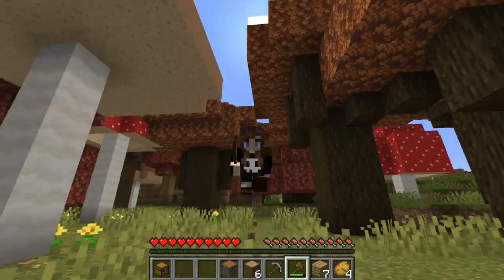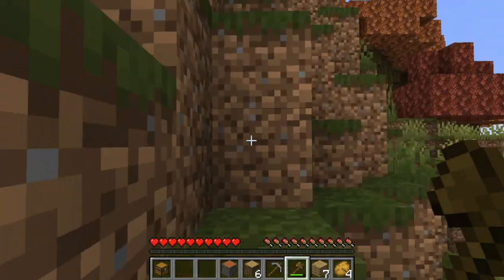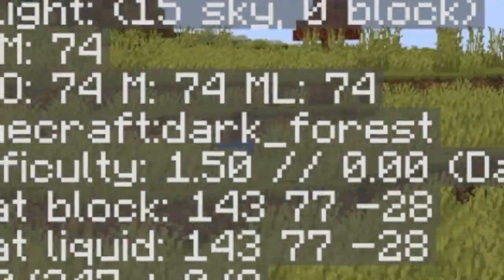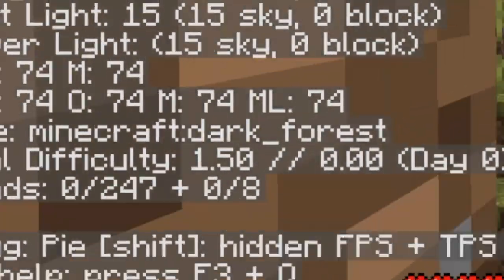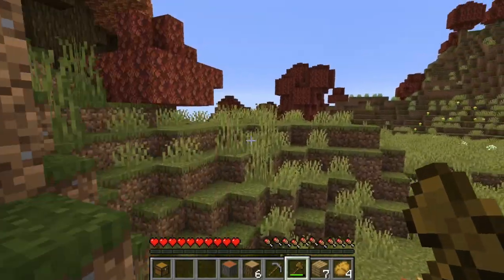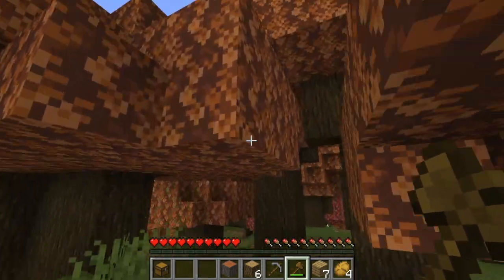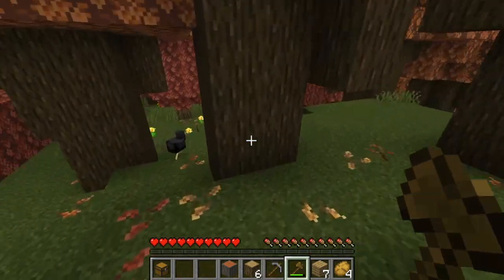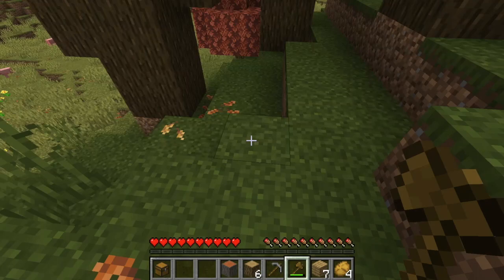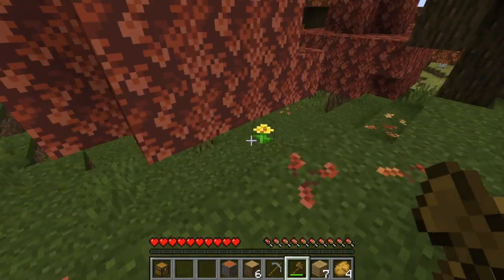Yes, we are calling this Spooktober Survival! I think we're in one of those mushroom biomes — actually, we are in the dark forest. That actually works because oh my gosh, this texture pack definitely makes everything look like fall. I need a comment. Oh, is that a chicken? Oh my gosh, this is the best texture pack ever!